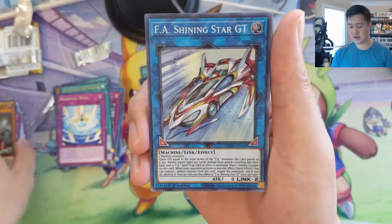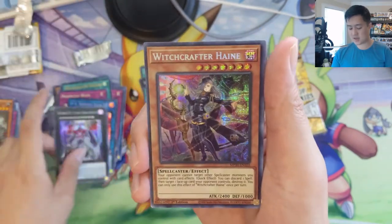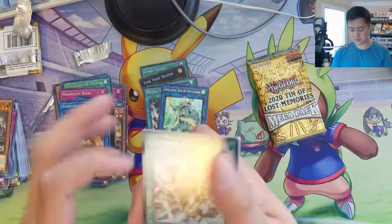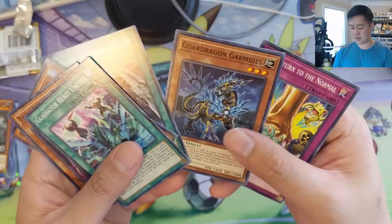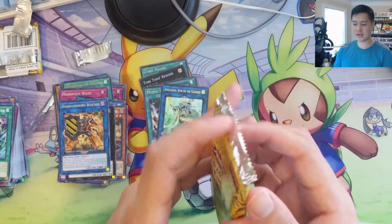Shining Star GT, Number XX, Witchcrafter Haine, Gladiator Beast, Infinite Impermanence. Don't think there was anything too good in that pack. Garamides — okay, final pack. Let's pull a Pot of Extravagance or a Striker Dragon.